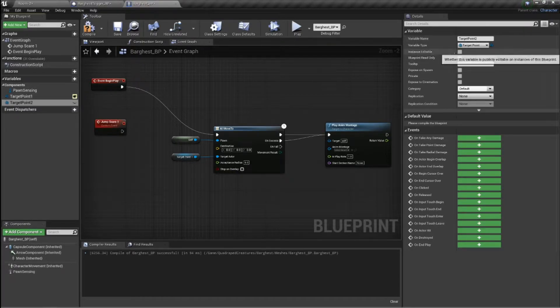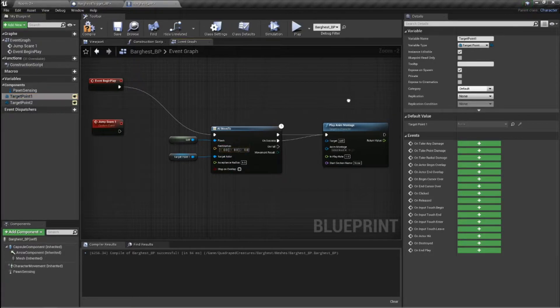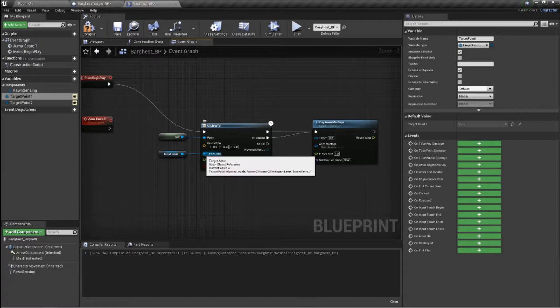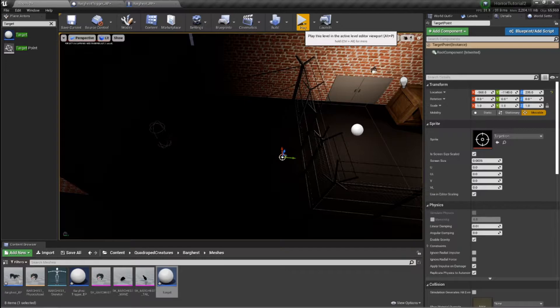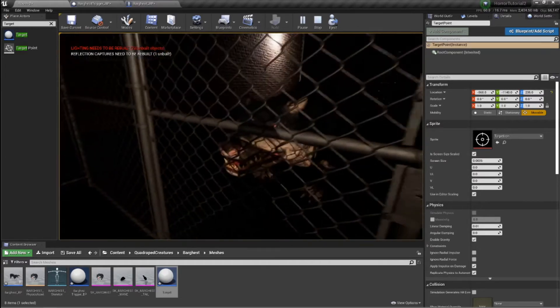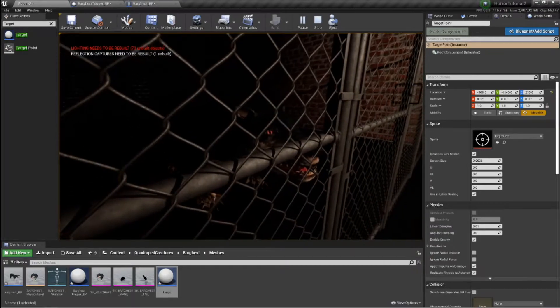What's very important is that you make it instance editable. I always click 'expose on spawn' as well just to be safe, but instance editable must be clicked on, and you'll see why in a minute. Add your target point to your target actor and then just compile it. What this should now do is — you'll see it happen — he comes to the gate.